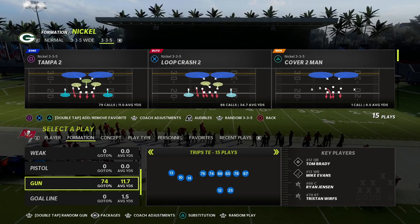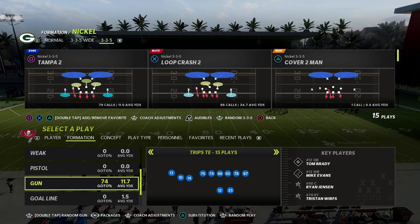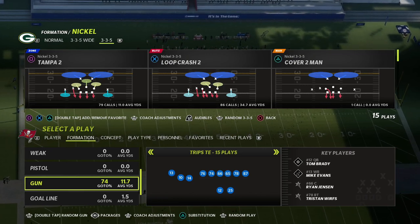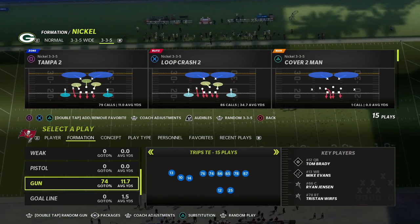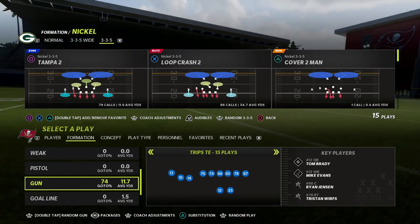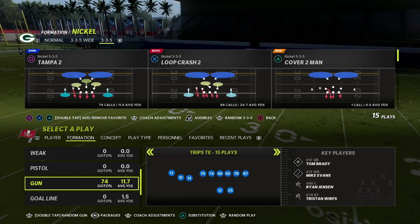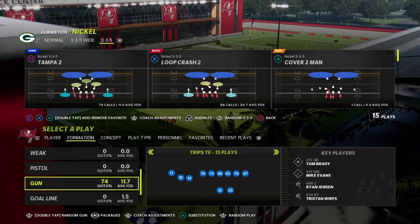I've been in trips tight end for most of the year and I keep finding a love for this formation. It's one of the only formations left in the game that still has a lot of the old-school concepts that were really effective. I want to talk about a specific route today out of trips tight end that everybody is sleeping on — actually two of them.